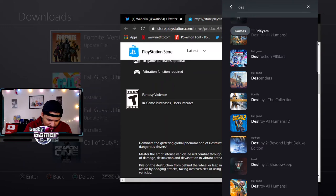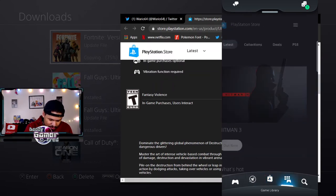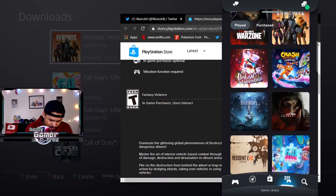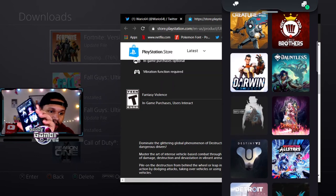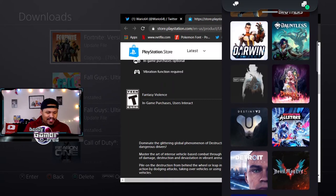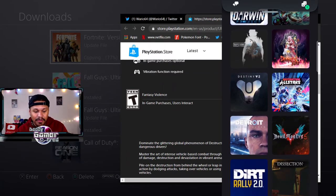After hitting 'Continue Shopping' I jumped out of the store portion of the app and went to my game library to check. Going to 'Purchased' and scrolling down in alphabetical order - Destruction All-Stars is right there next to Devil May Cry, next to Destiny 2. It's confirmed in my library. I don't have a PS5, but this is my way to add it to my library so when I do get a PS5, I'm ready.